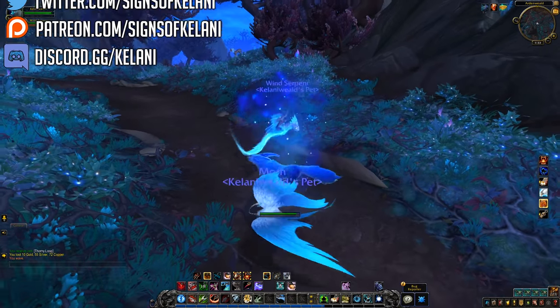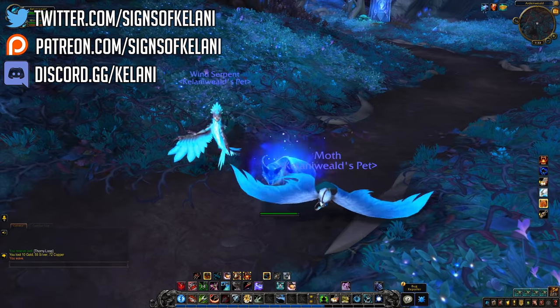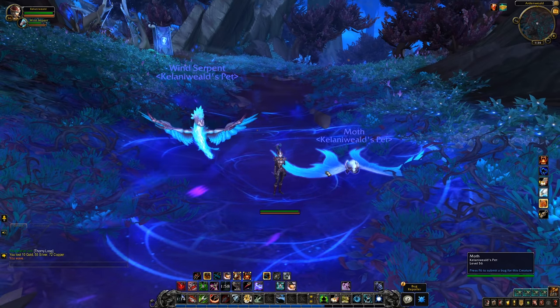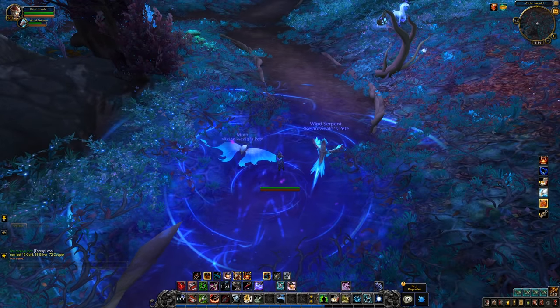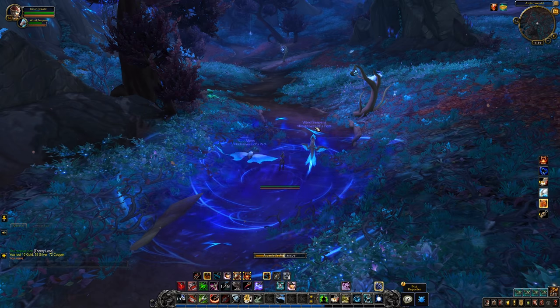Hey folks, this is Kalani. With the recent alpha builds, all Covenant abilities are now available to play around with. Covenant abilities are going to be very important for your character's power progression in Shadowlands. They're one of the main features that change how your character plays, and right now you have to choose between the four different Covenants, making this a very important decision as you level up.